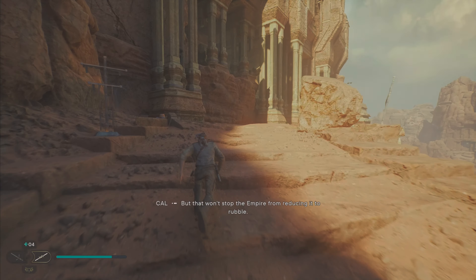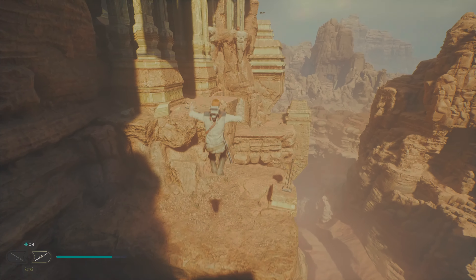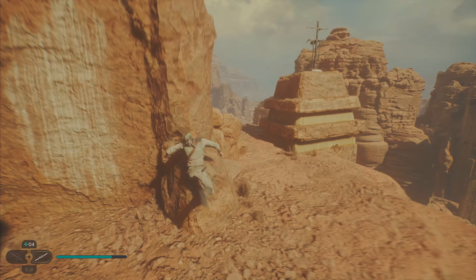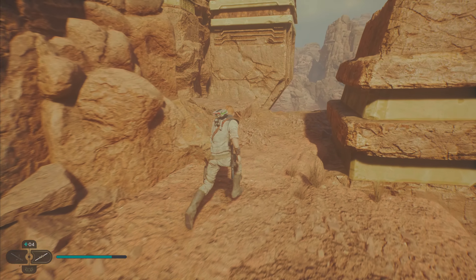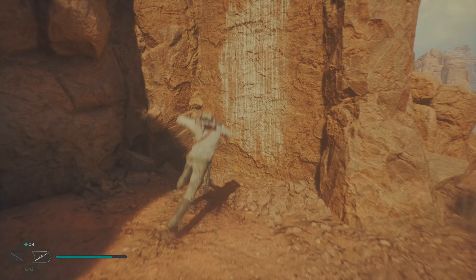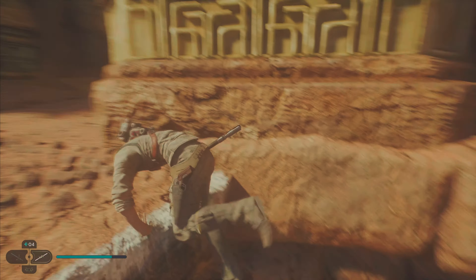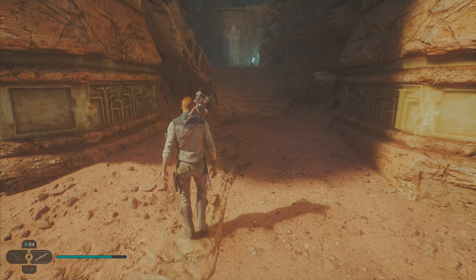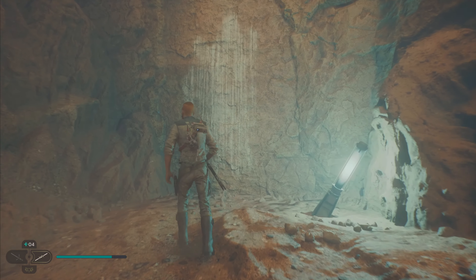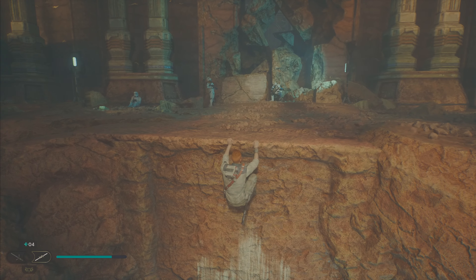Alright. But that won't stop the Empire from reducing it to rubble. Oh wait, we got something here too. Or no, that's probably the way we're supposed to go. Alright. Hey, this entrance didn't pop up on any environmental scanners. Maybe something's blocking them. There might be chambers and tunnels out here — we'll have to proceed on foot. Copy that. Oh shit, here we go.